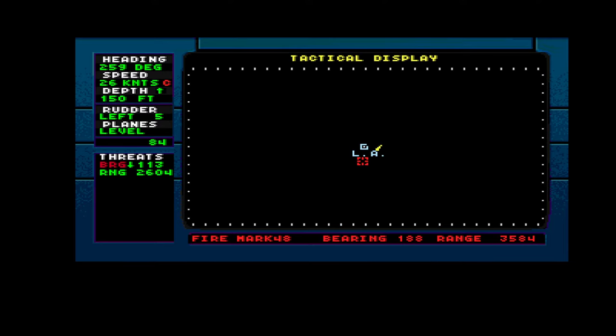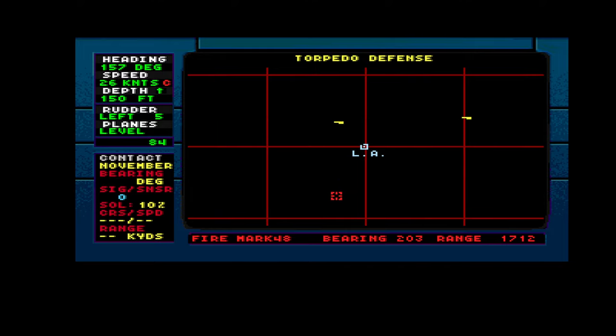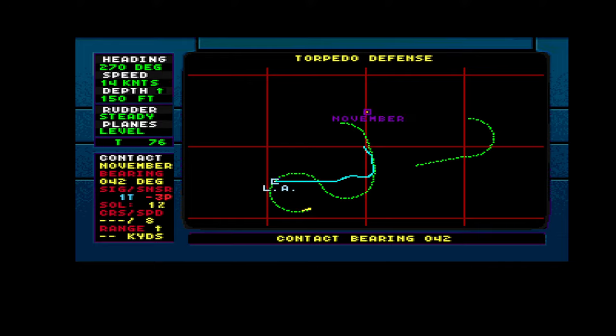I think we got him — he disappeared! I heard the explosion. Or perhaps we just lost contact because we are sailing so fast. Let's set a course — 270. Slow down, we want to follow the torpedo. That's why I lost sound. The November is back. Firing — fire bearing seems to be automatic.